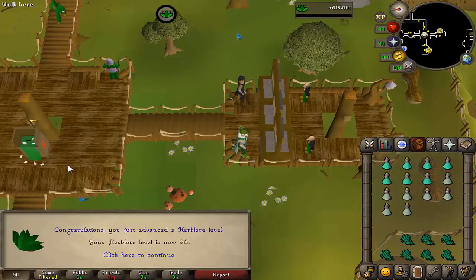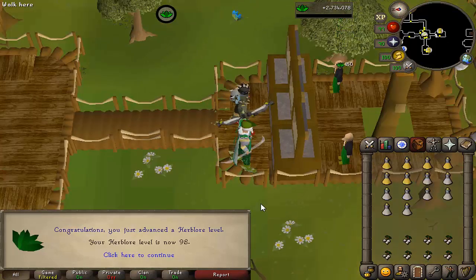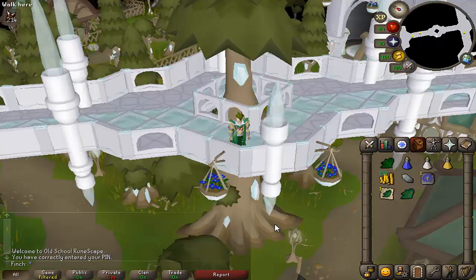Here is the first of the four levels — 96 Herblore, three left to go. There is 97. And there is 98 — one left to go. Should go pretty quickly as well because I've left all the highest XP potions for last. This is the last potion I need to make for 99 Herblore, so without further ado...